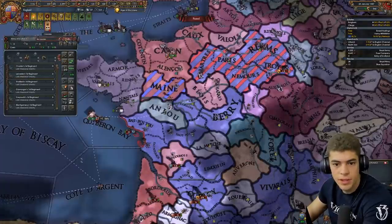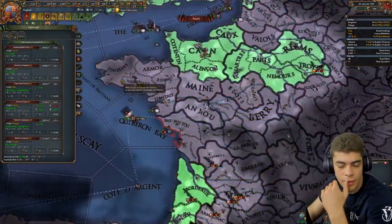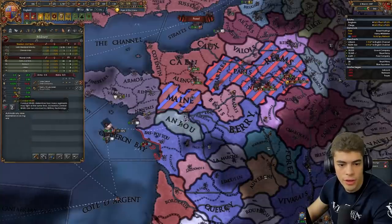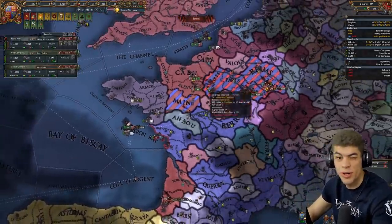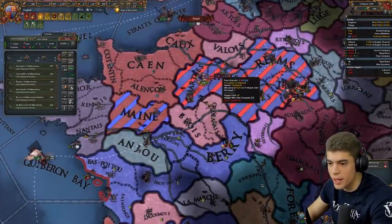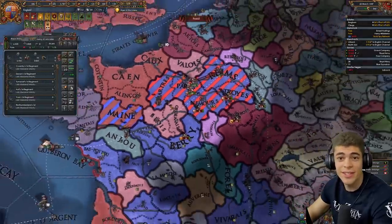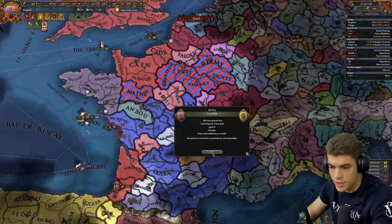Let's get rid of some of these armies — we're going to need the Grand Company probably. The thing is with the combat width, which is 20, you kind of only want to stagger in about 22 at a time. If you stack this lot together, you're going to be a bit inefficient. I am trying to win this war because otherwise it's going to be a bit embarrassing. Nice couple of stack wipes there.